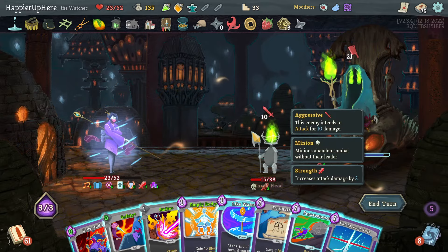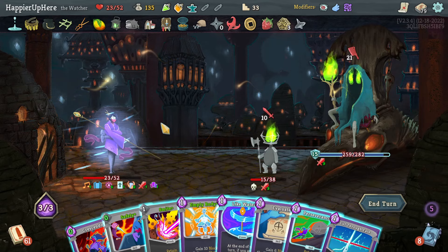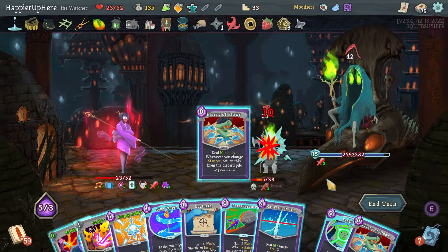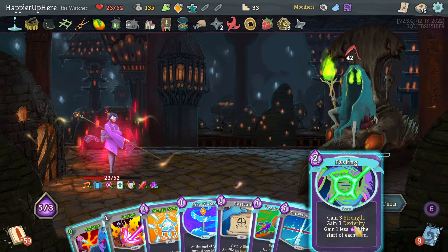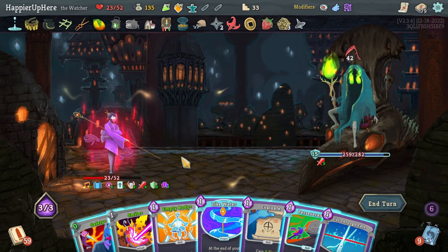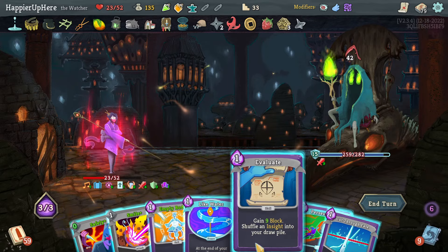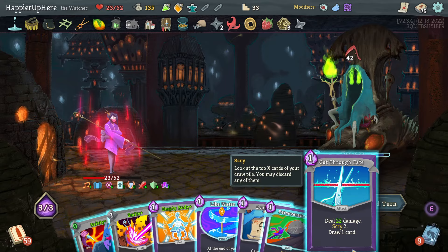Backliner is attacking me — I need 31. I could kill this one if I do Crescendo then Empty Body. Let's do Crescendo, then play Flurry of Blows to kill this one. I'd love to play Fasting too. Let's do Fasting — no debuff there, that's good. Empty Body — I need 21 block, so Safety as well. Evaluate and Empty Body is 22 — enough. I can play one attack here with Cut Through Fate.